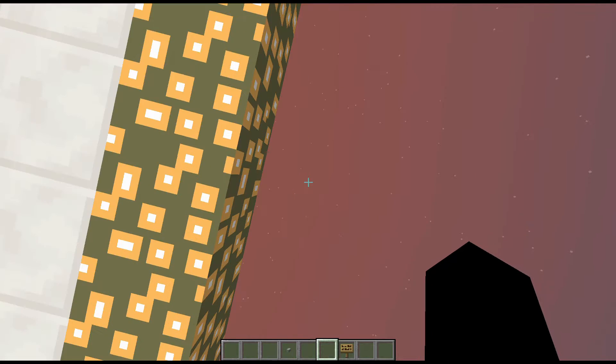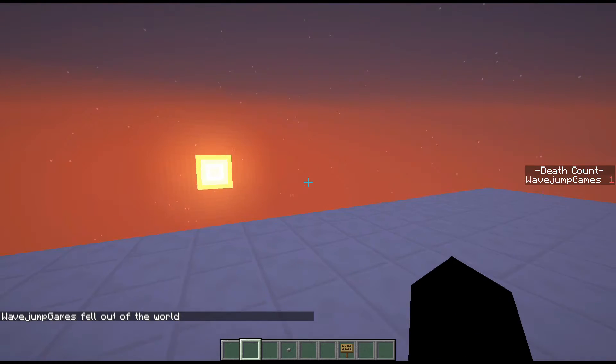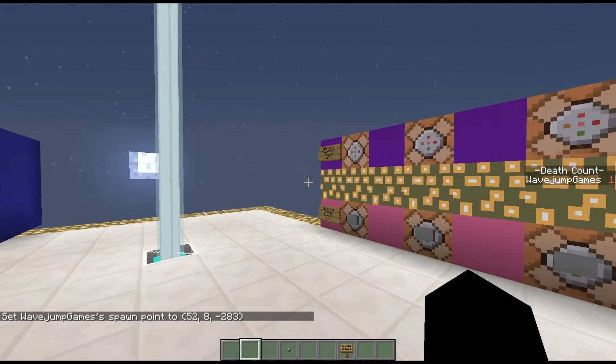I set the display objective and slot sidebar to death count. If you don't use any objective after set display sidebar, it'll just clear it — a very nice thing to know. Now if I go ahead and die, after a second I have a little thing on the right. It says death count: wave jump games 1.